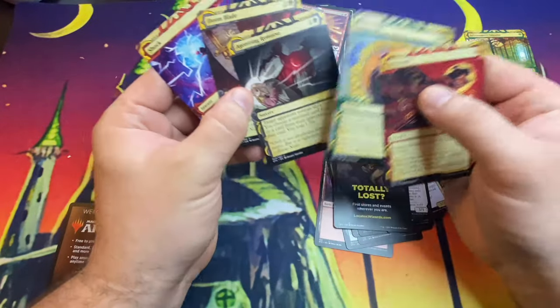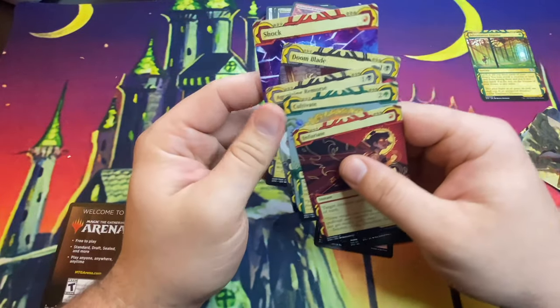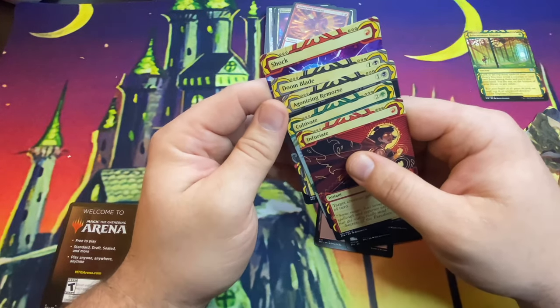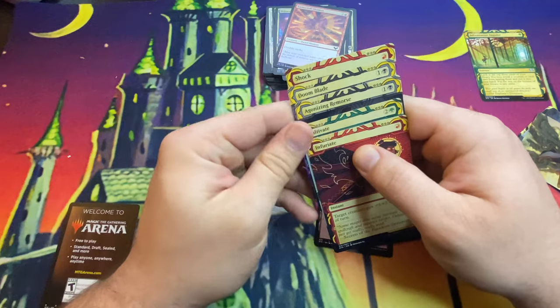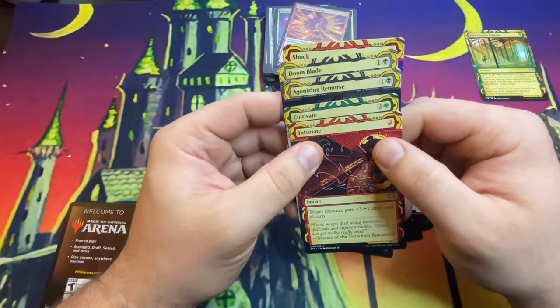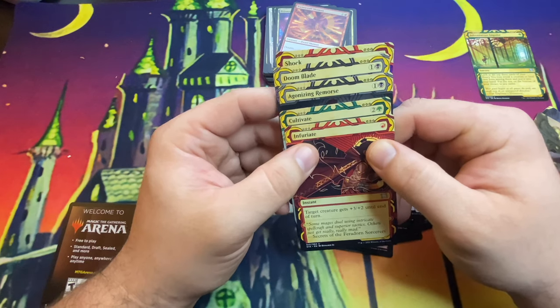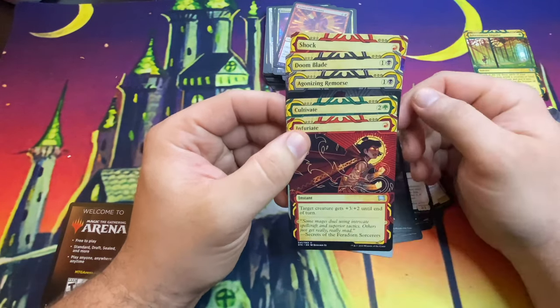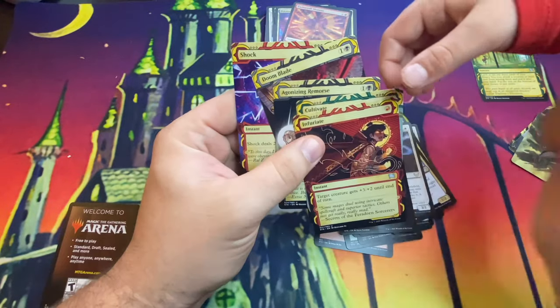All right everybody, that's it for my first Strixhaven opening. Carter's got some Mystical Archives too. I want to collect them all, just like Pokémon — every single Mystical Archive. We'll put them in a binder and I'll flip through it at night, it's going to be amazing. Like and subscribe to watch me on my quest to pull all the Mystical Archives! Bye everybody!